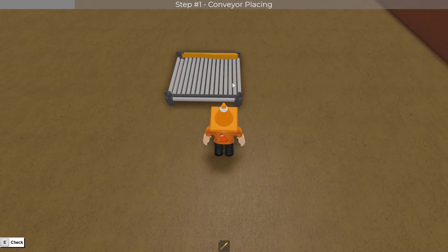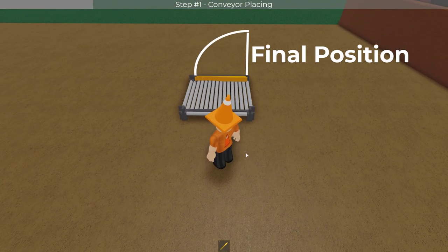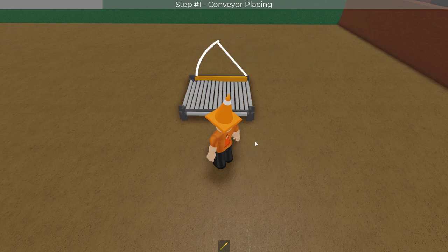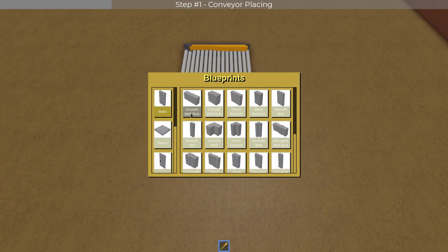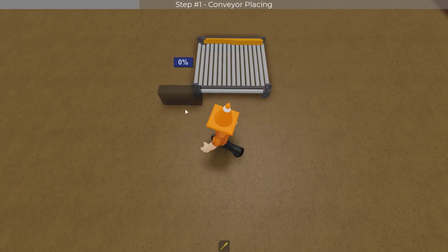Now remember when placing that when the gate is up it will be in a position somewhat like this. Just keep that in mind when building. Anyways, to start off you're going to grab one of these short smooth wall stubs right here, and this is just a blueprint for guiding you — you actually don't need it for the build.